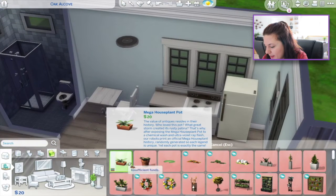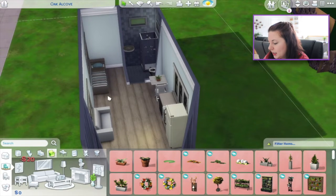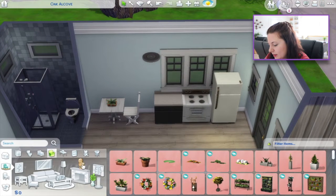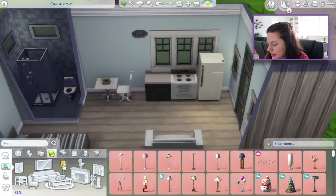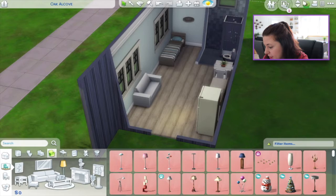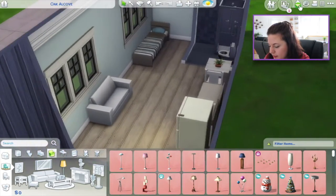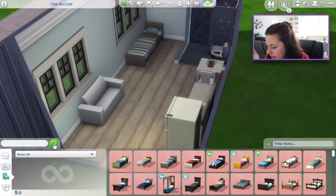How about a plant? Priorities. I feel like I should probably get rid of the counter. I feel like they need a light in the bathroom — but it's not a necessity. I have all the necessities, so nevermind. I'm pretty impressed with this so far, actually. It's kind of cute. Let's put in some debug items for landscaping and whatnot, because we need landscaping.